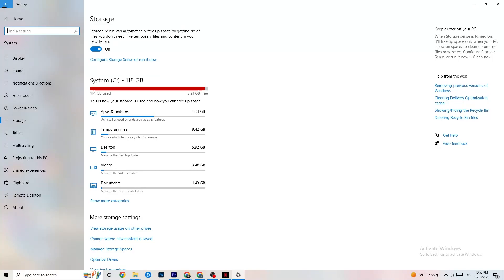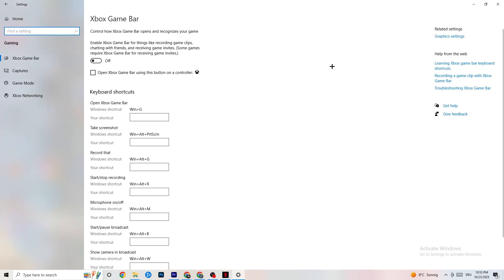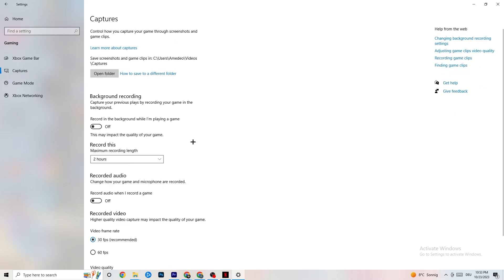Go back twice, click on Gaming, then navigate to Xbox Game Bar and turn it off — it uses a lot of performance that you need in-game, especially on a low-end PC, and it can cause your game to not launch or crash. Then click on Captures, go to Background Recording, and turn off 'Record in the background while I'm playing a game.' Recording in the background — including audio recording — tanks performance, especially on low-end PCs. Use OBS or another application for recording instead.